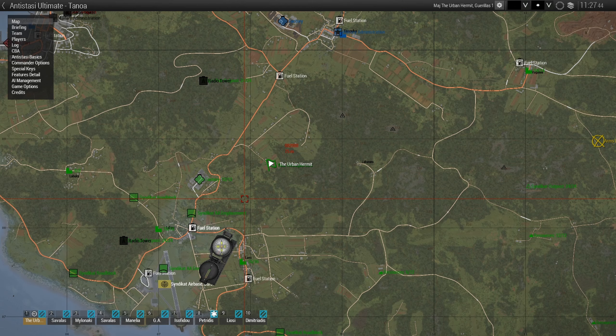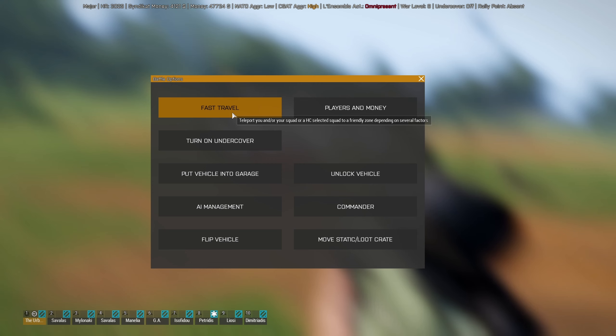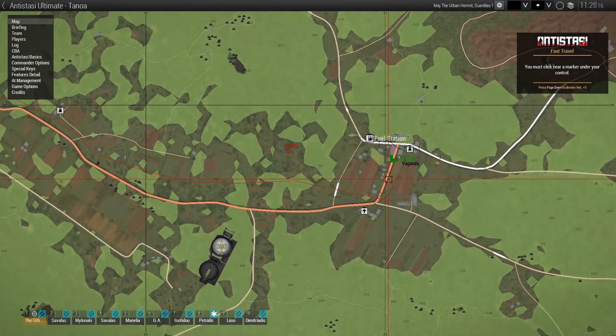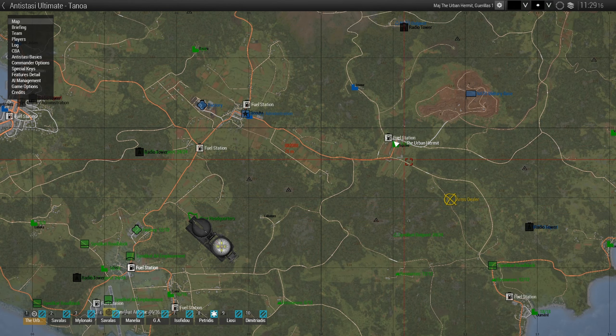Talking of quickly travelling around the map, there is a fast travel option you can use. This will transfer any squad members you have with you, any vehicles you're currently occupying, as well as any HC squads. Once you click on an area it gives you a set amount of time — sometimes 15 seconds, sometimes 30, I've had 45 seconds for one end of the map to the other. Generally I don't use this too often, as for me it's about immersion — I'd rather get in my vehicles and drive to a new area.